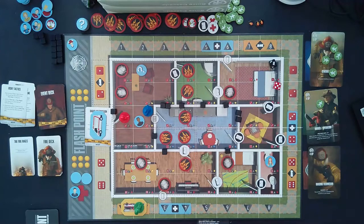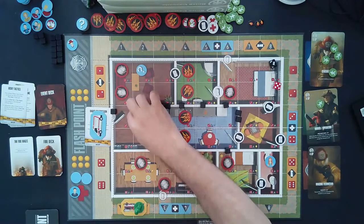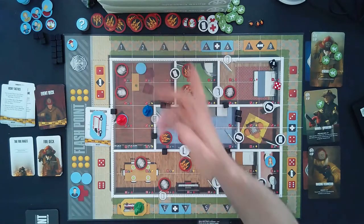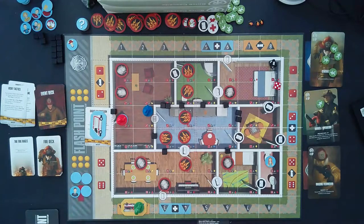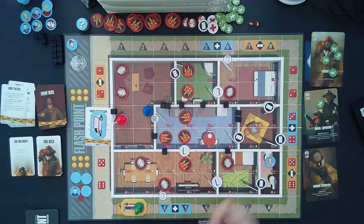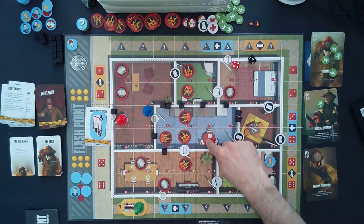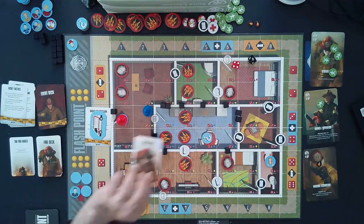It's important we start rescuing people. The imaging technician uses one point, then points two and three to move to a position. He uses his fourth action point to reveal a POI marker — it's blank. That's another blank — end of the imaging technician's turn. We only have two POIs on the board so we roll to seed another: five and four, placed right there.